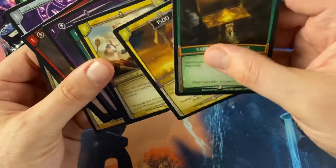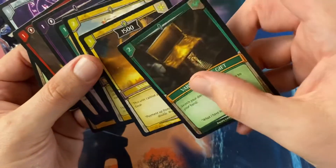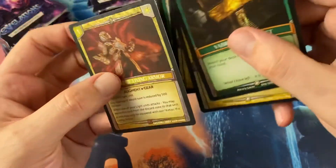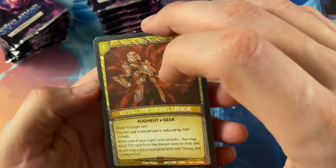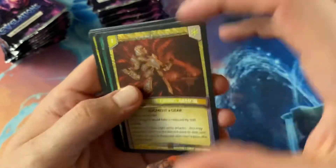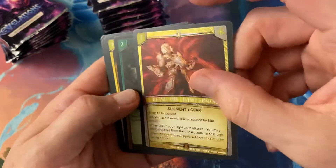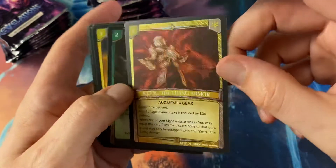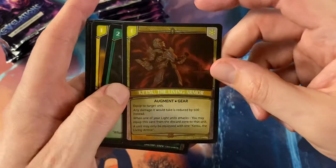I think the symbol at the top is what determines whether it's a common or something else — I'm not sure. Ketsu the Living Armor, it's kind of an odd foil.